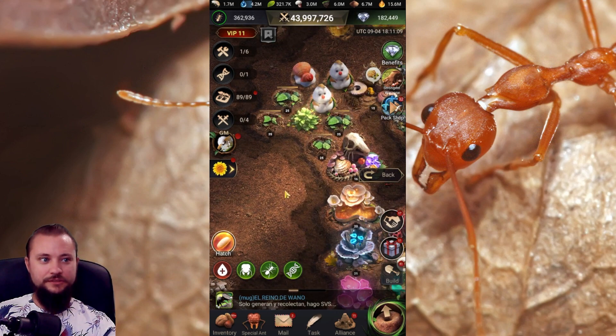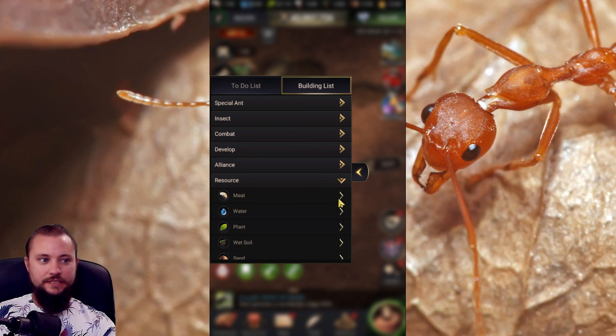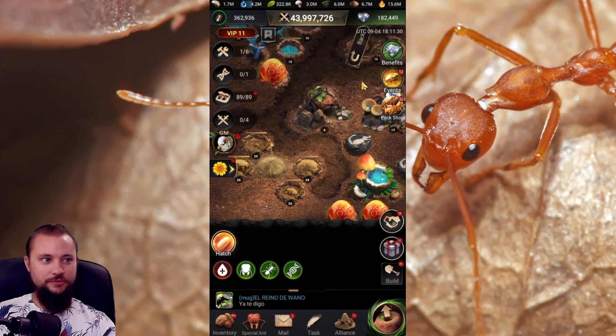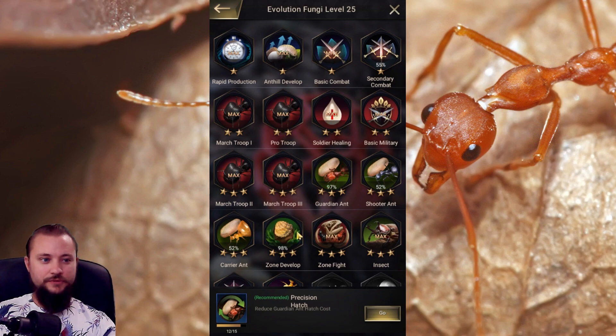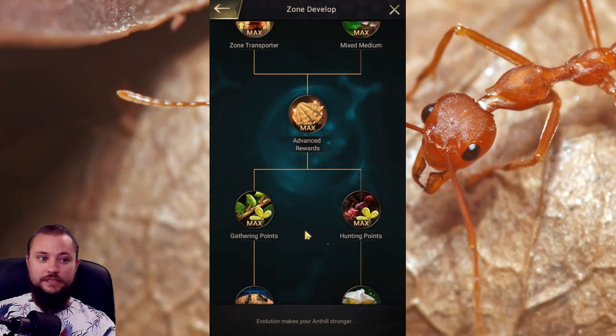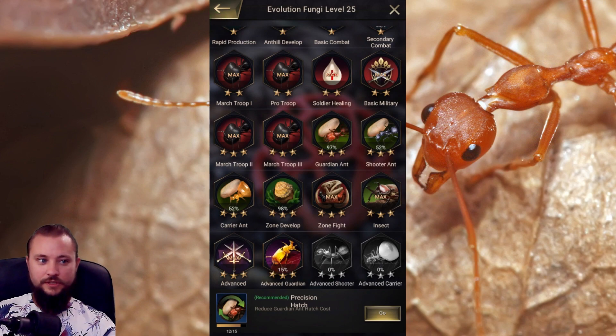I only have a few resource buildings left that aren't level 25. Let's see if I have a level 24 somewhere just to see how many points they'll give. I might have finished off almost all the useful ones — oh, here we go: Sand Pile level 24. I do have all the upgrades from zone development. By the way, this should be the first tree you want to max out as soon as you can, because these double rewards at the bottom boost your ability to progress more than anything else basically in the entire game. You'll get more remains, spores, resources — everything. You should go for this double rewards as soon as you can for all of SVS in general.